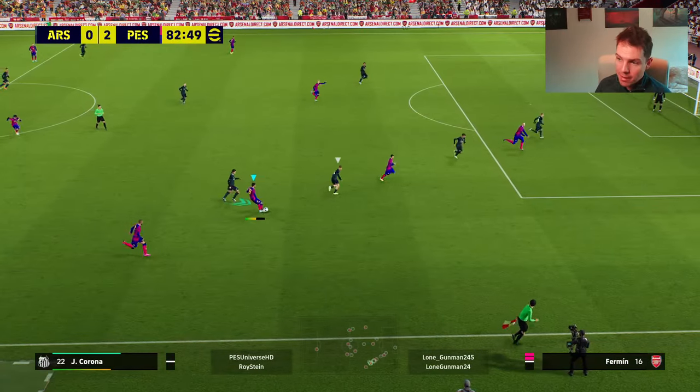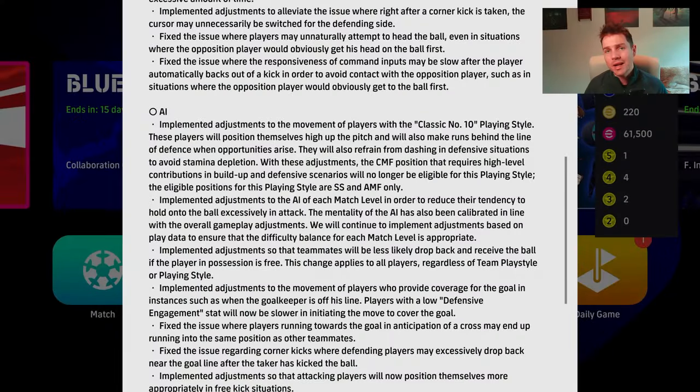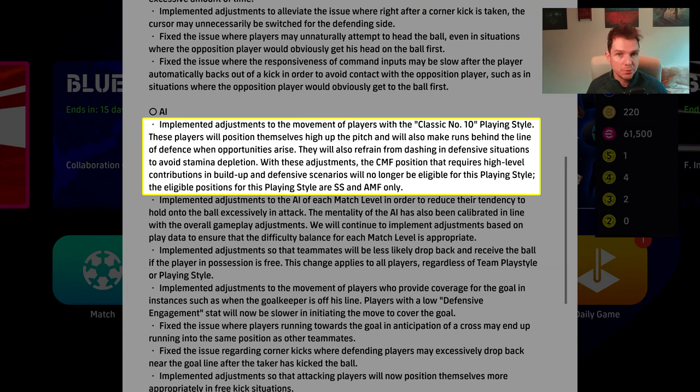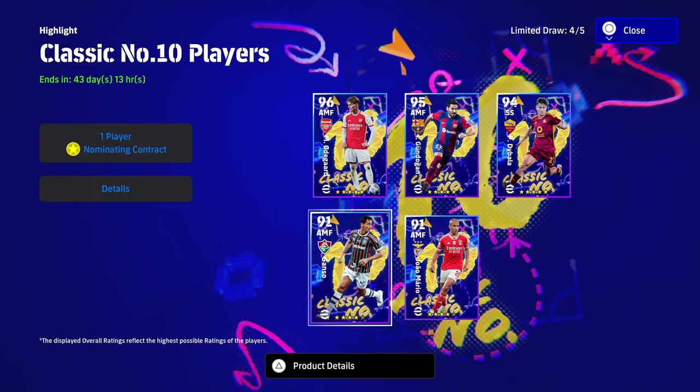Odegaard's in loads of space — gonna smack it! Welcome back to the channel. Today we're going to be taking a look at the brand new Classic Number 10 play style. I call it brand new because it is effectively a brand new one — plays so differently than it did before. We're going to cover everything: gameplay, the definition, a quick review of the nominating contract packs such as Odegaard, Dybella and Gundo, and some Division 1 gameplay examples as well.